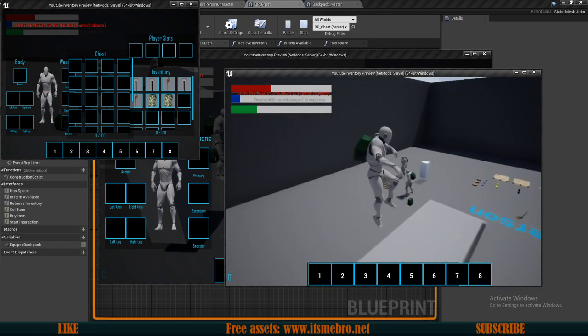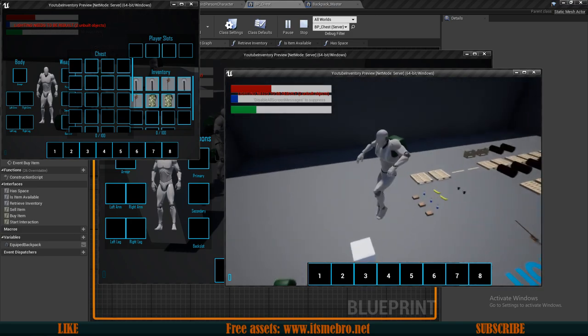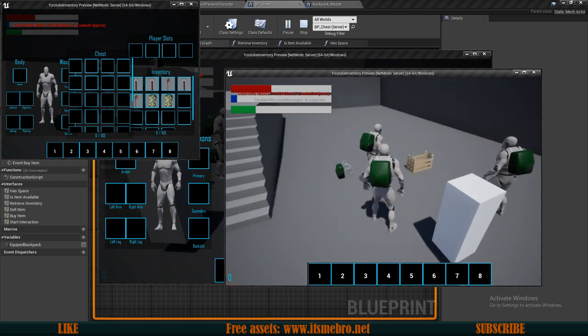That's basically it for today's video — a very simple storage system which allows us to reuse our actual backpack so we don't have to recreate all kinds of functions but can just use the ones we already have. This was actually one of the requests from my patrons, and I always put patron suggestions first. If you want your ideas implemented into this series quicker, make sure to support me on Patreon. Hope you enjoyed it and see you in the next video — peace.